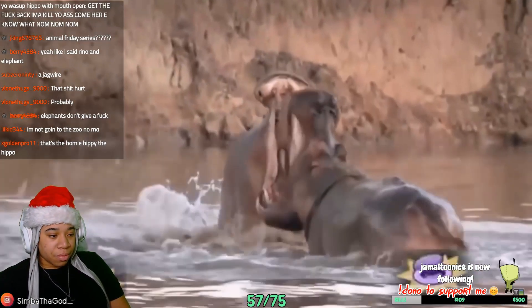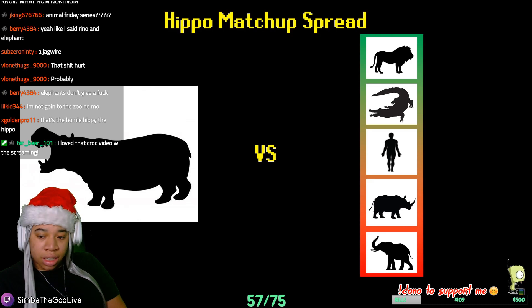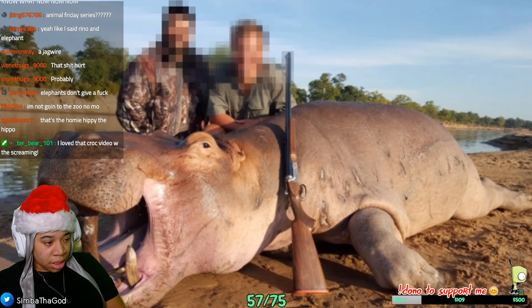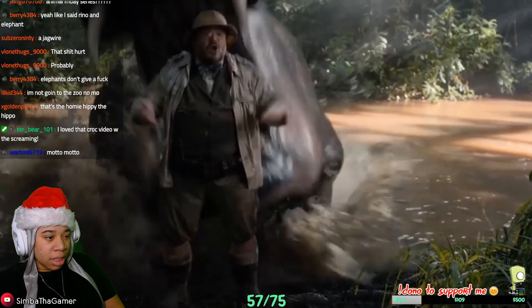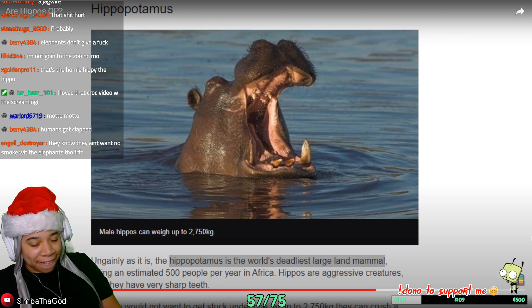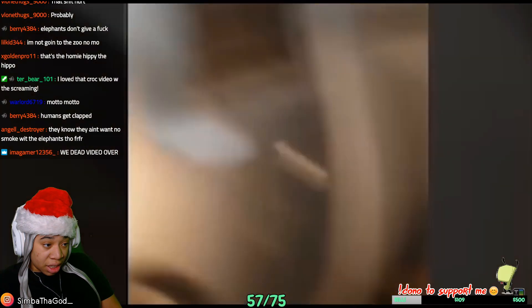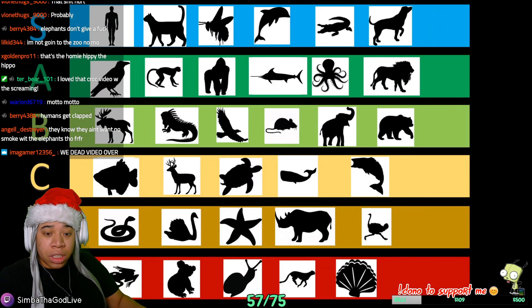Since a hippo's tusks have the potential to pierce their defenses, the last important matchup to discuss is how they fare against humans — and in this regard they've got one of the best records of all. They still lose to the highly advanced equipment that humans have recently unlocked, but aside from that humans don't have much. Hippos have the highest KD ratio versus humans in the entire game. Even special high-level mounts like boats and trucks can be taken down by a hippo.